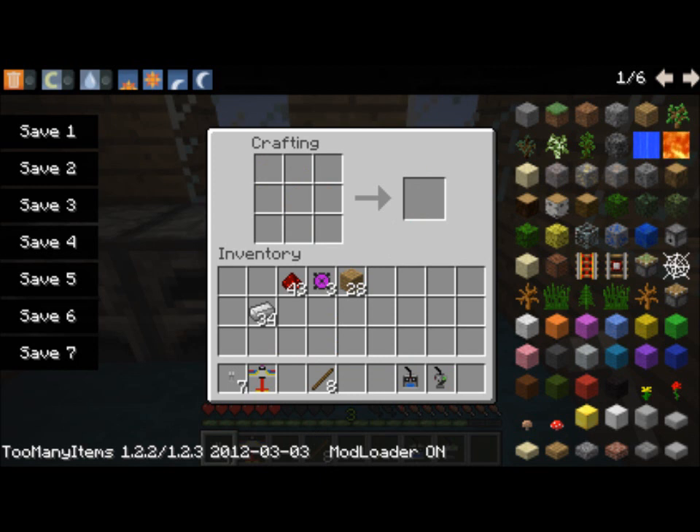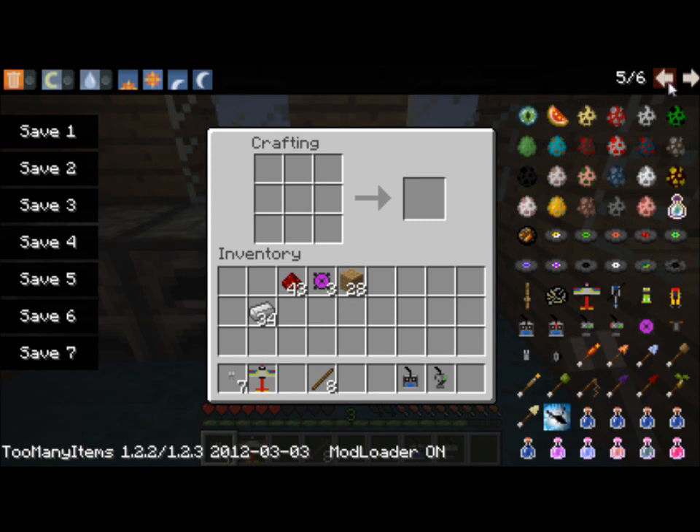To make a helicopter, you'll need a receiver here, an electromotor, redstone, sticks here and here, and another plank, and that will give you a helicopter.